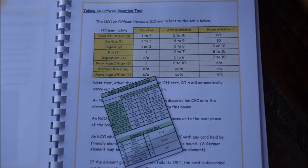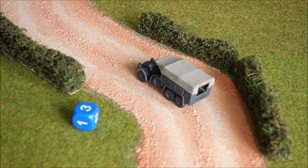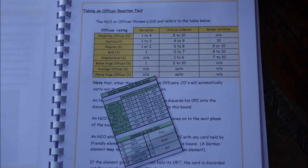The game gets underway with the German mortar team, who throw an officer reaction test of five — that's fine, they're a regular officer, so he's good to go. He gets an order dice of three, which is an action, but he can't take any actions or fire because he's not on the board. So he decides to move, throws his dice, gets a tremendous score, and moves nine inches down the road.